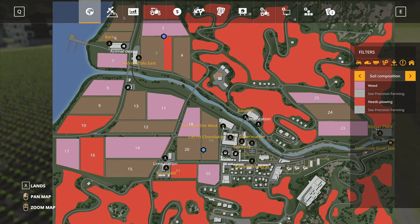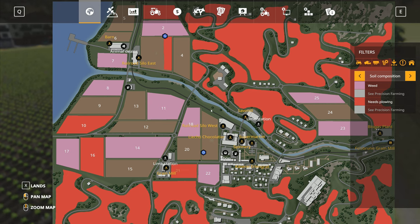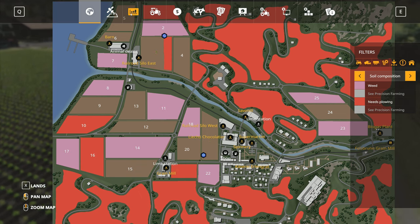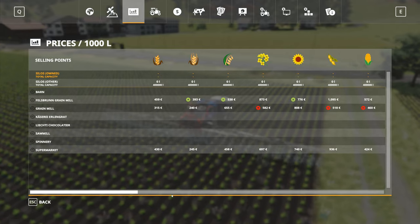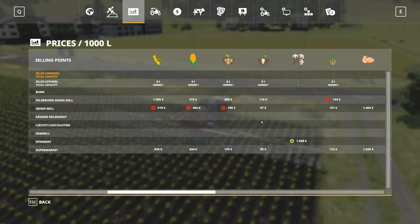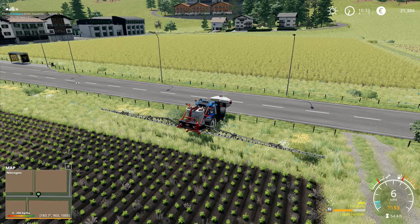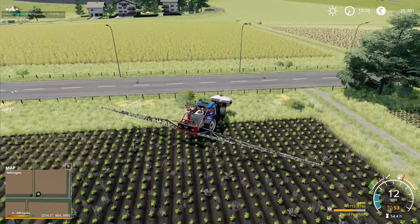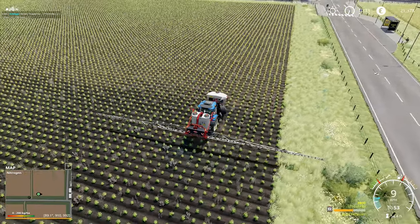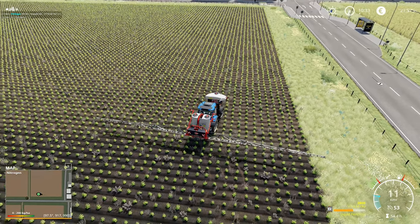It could be an interesting one to do with potatoes. Obviously if we are going to do a potato harvest, I would prefer it if we're taking it to rail — if it's going to the Felsburn grain mill, that's fine, we can dump the potatoes in there. What are our sell points for root crops? Potatoes and sugar beet go to the supermarket, the grain mill, or the Felsburn grain mill. So actually that will be fine.